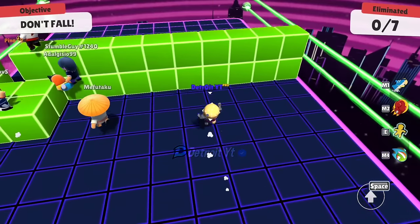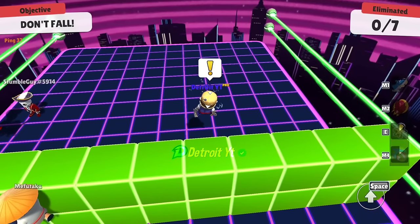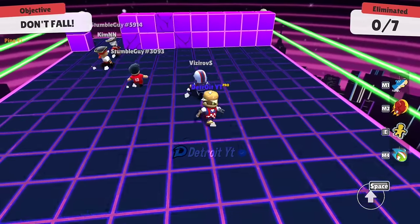In the Block Dash map, perform a dive plus taunt emote simultaneously between two blocks like this, and you'll be able to easily get past the block.